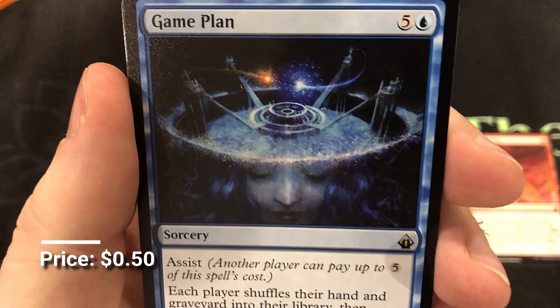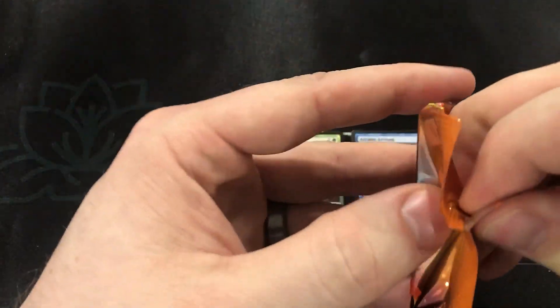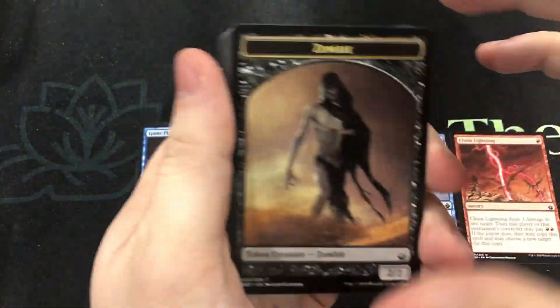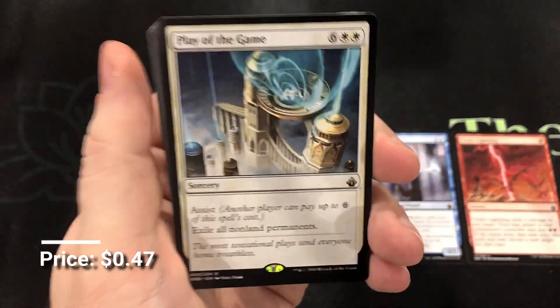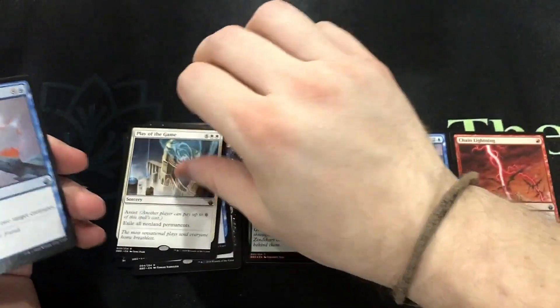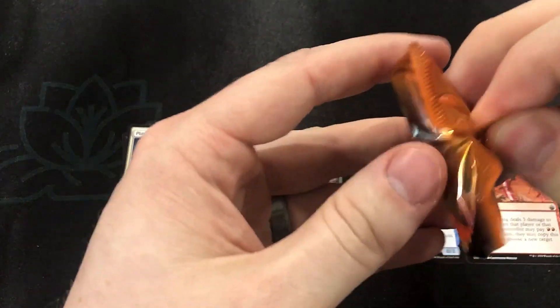Game Plan — another one of those Seb McKinnon artworks that looks real cool. As always, a foil True Name Nemesis would be pretty exciting. And then we got Play of the Game. I feel like this is a little bit of a nod to Overwatch — I mean, how is that not some sort of thank you D.Va artwork? Maybe I'm just too much of an Overwatch fan.